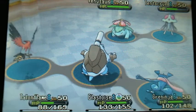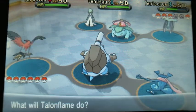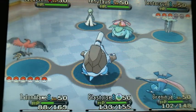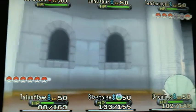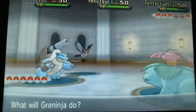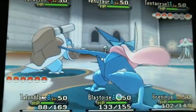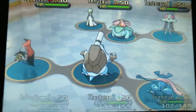So I knock out the Shuckle and the Sylveon, and they send in Venusaur and Gardevoir. These aren't really threatening Pokemon. The only real threats to my team are Manectric and Electrode on the opening turn, so I'm not worried about these guys.